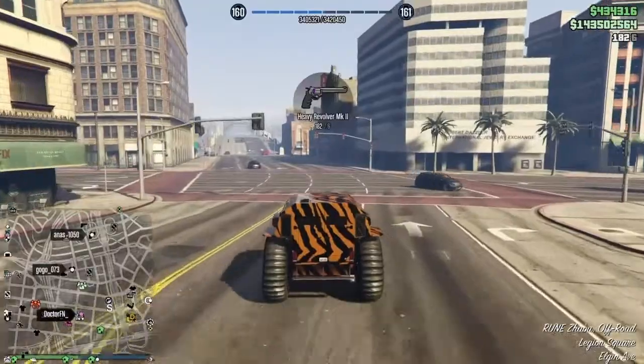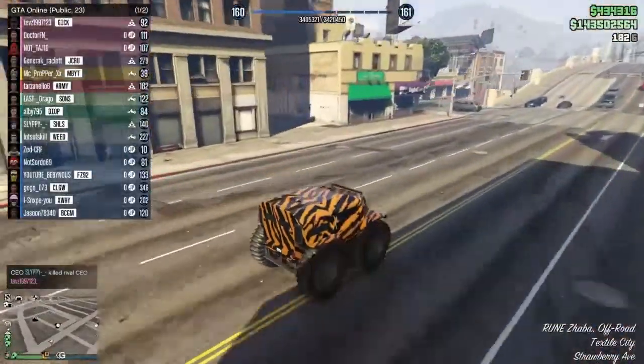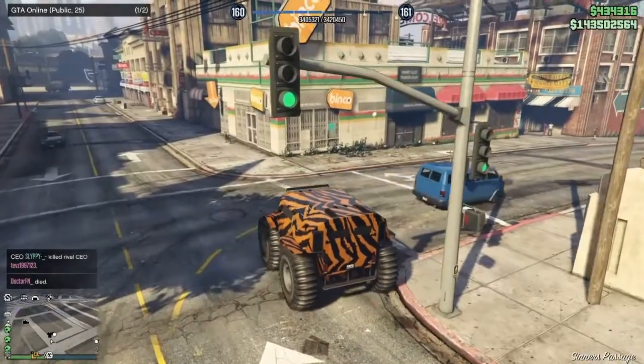Now, here's how the Zabba does against actual gunfire. Originally this was not meant to be a fight, but it turned out that way, and gave a perfect example of how well the Zabba stands up to gunfire with the back being sealed off.